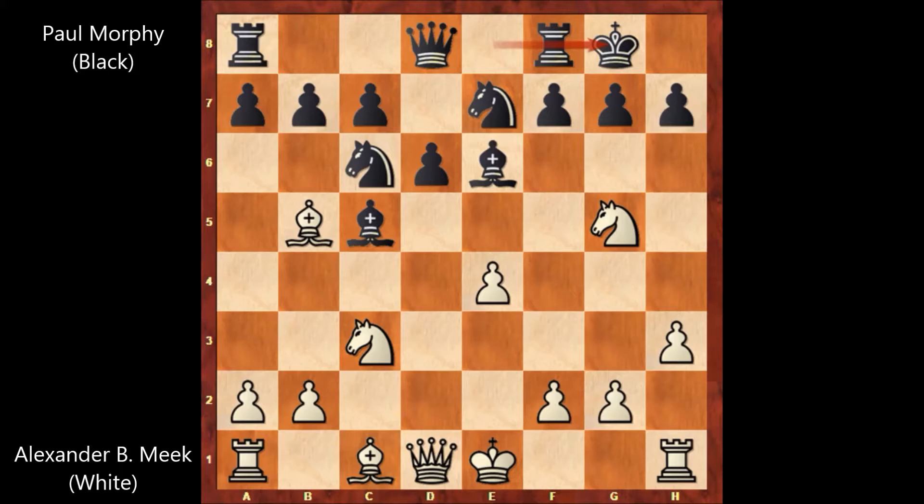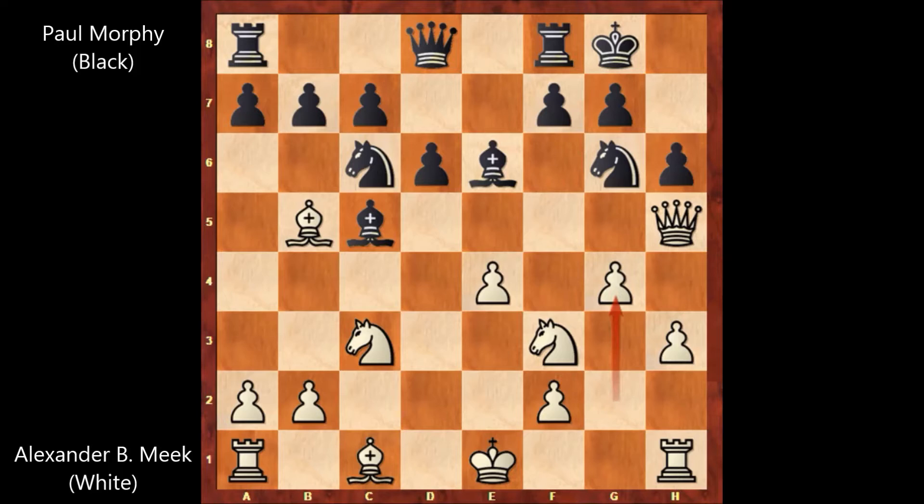Queen to h5, threatening checkmate, and Paul Morphy is simply defending with h6. Knight to f3, knight to g6, g4. In this position Paul Morphy has successfully defended his king and his king is looking very safe. On the other hand, B. Fort Meg's king is looking very compromised because he hasn't castled yet and also hasn't developed his bishop. Pushing the g pawn at this moment looks like a very bad idea.